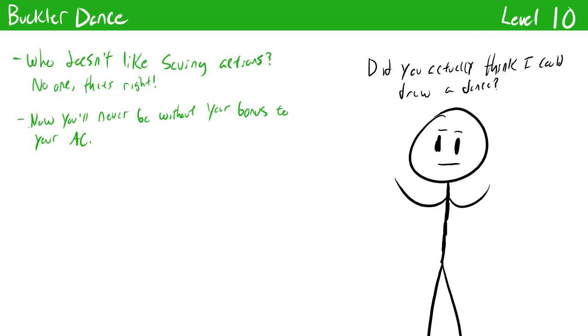Buckler Dance is a stance you can enter as long as you're wielding a buckler. While in this stance you constantly have your buckler raised, giving you its AC bonus. This saves a lot of action economy throughout combat as you no longer have to spend an action to raise a shield every turn — just one action probably on the first turn of combat. The boost to AC is never going to be anything to turn down, and it gets a lot more appealing if you took Buckler Expertise at level one, as that increases the AC bonus to a plus two from a plus one. It's good, it has great action economy — take it if you like bucklers.